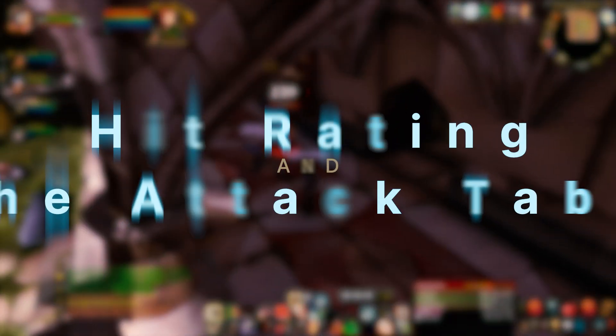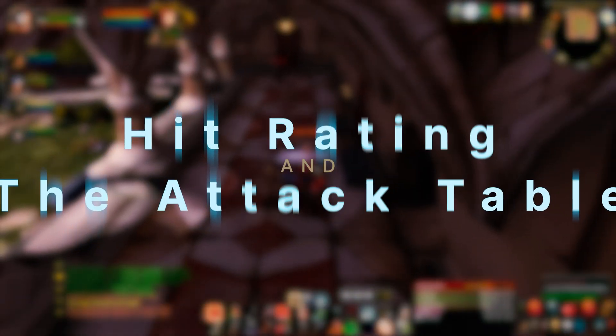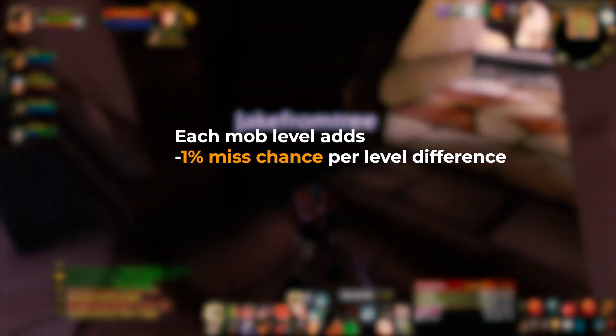For hit rating and the attack table: you have a 5% chance to miss a target if it's the same level as you. For every level above you it is, there's an additional 1% chance to miss. But if they're 3 levels above you, they get a bonus 1% on top of that. This is our entry point into the attack table.